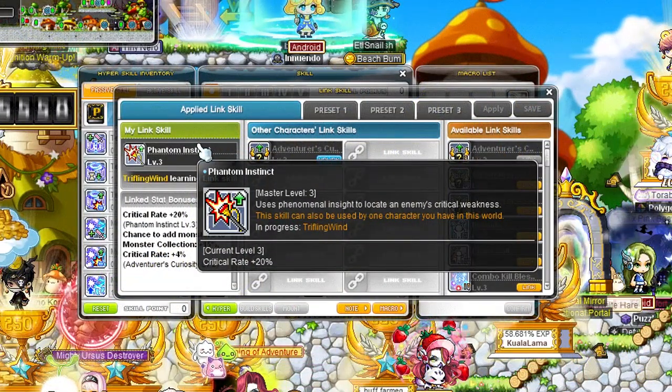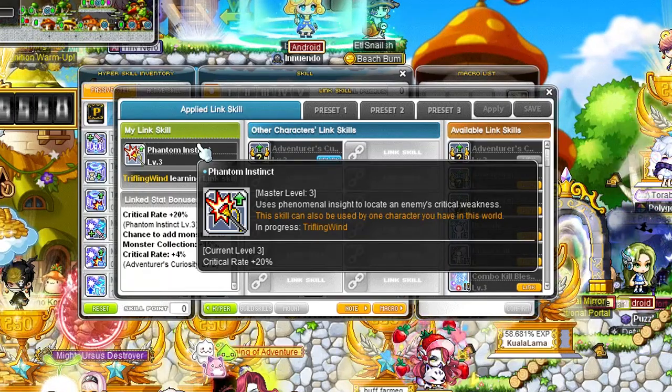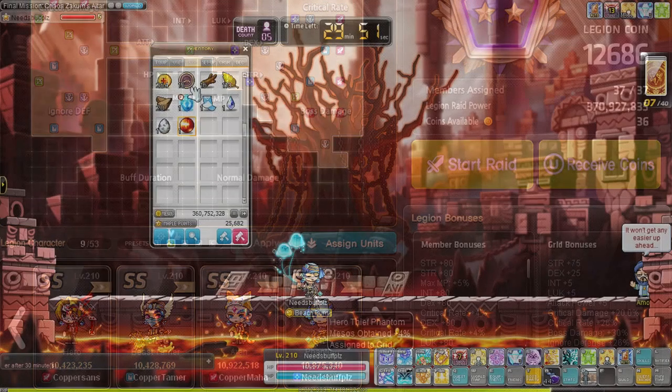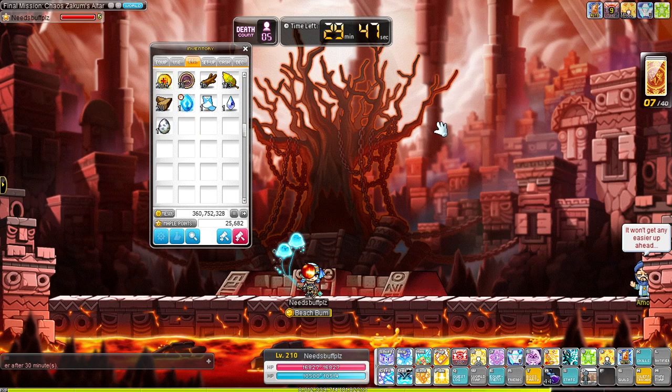Phantom's Link skill increases critical rate, which is really good for classes still looking for a critical rate boost. It's also very helpful when you're leveling Link skill and legion mules. And Phantom being a master thief has a unique legion effect that increases the amount of mesos you find from monsters — a must have for those who have that 'the grind never ends, gotta farm mesos' mentality. So I definitely recommend making a Phantom today, even if it's just for the legion and link skill.